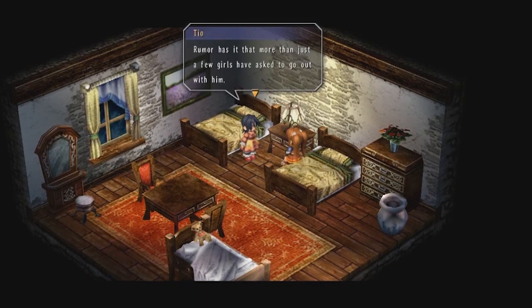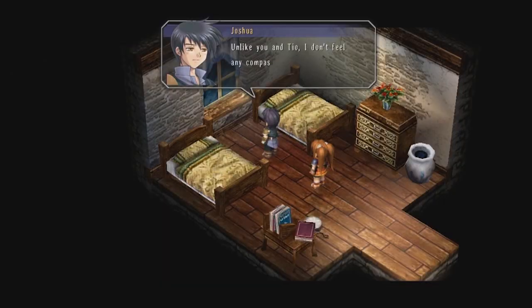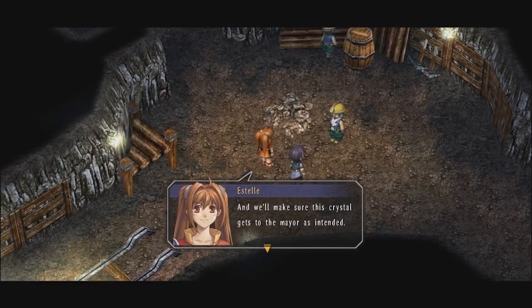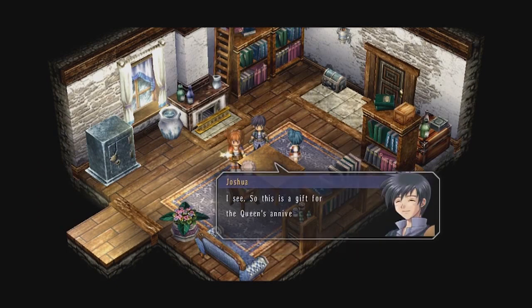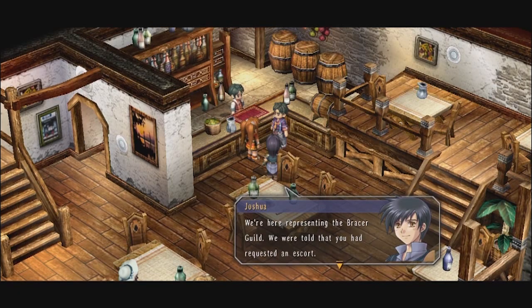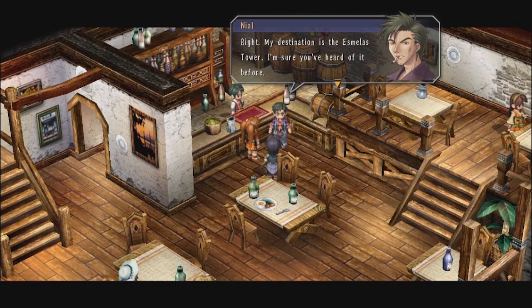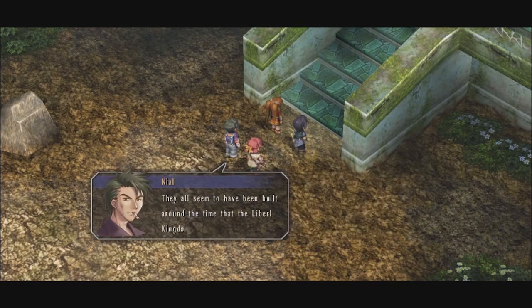In one task of monster extermination, Estelle learns Joshua is quite popular with the ladies but never dates any of them, while Joshua notices his instincts leave him more cutthroat than he likes to admit. The next job involves delivering a rare specimen of septium for the town mayor — a present for the queen's upcoming 60th birthday as appreciation for her post-war leadership. The last task involves escorting reporters doing a story on one of the strange towers nearby, with similar towers found across all regions of Liberl, all built long ago when Liberl was founded, yet strangely abandoned.